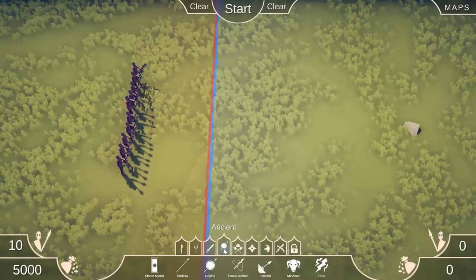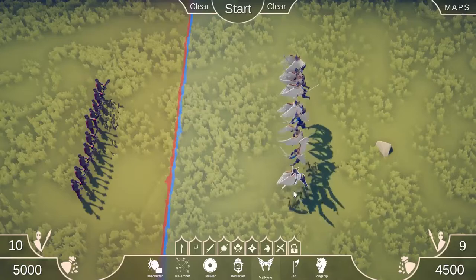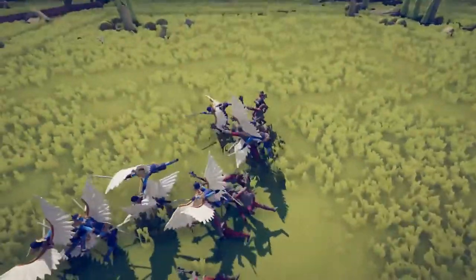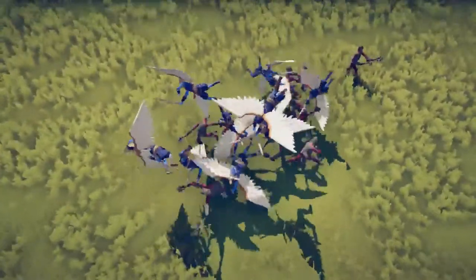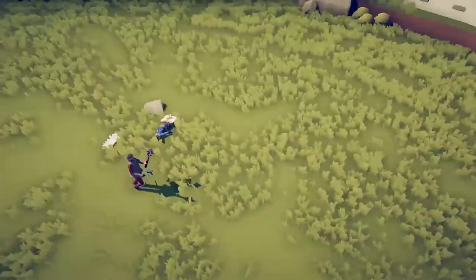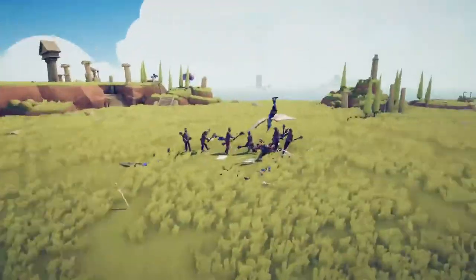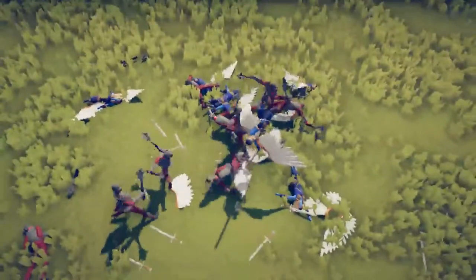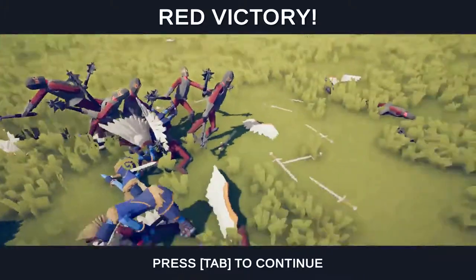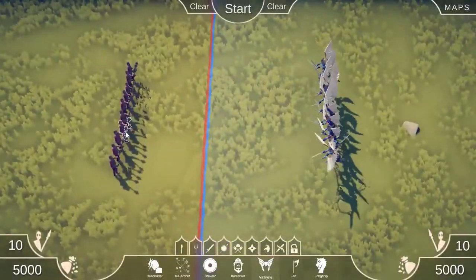I wonder how they do against flying enemies — let's try the Valkyries. The Valkyries came swooping in, we lost a couple of Mace Spinners, but we still won. They're actually quite good against flying ones. I like this unit — this may be my new favourite.